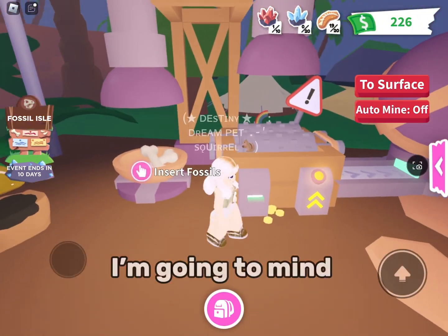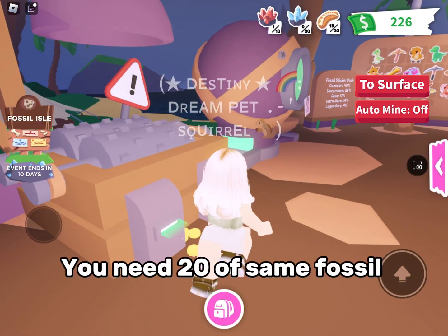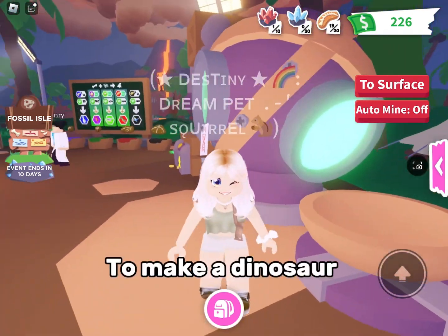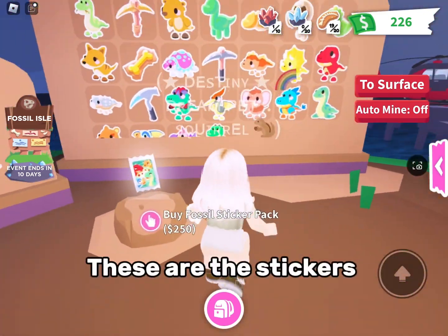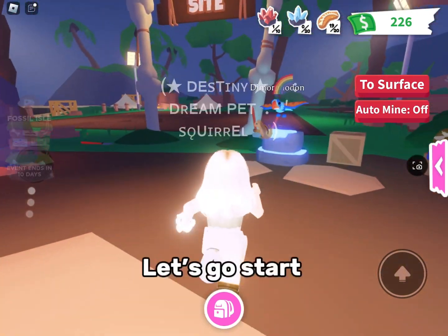I'm going to mine. By the way, this is where you make the pet. You need 20 of the same fossil to make a dinosaur. These are the stickers — you get them for mining every level. Let's go start.